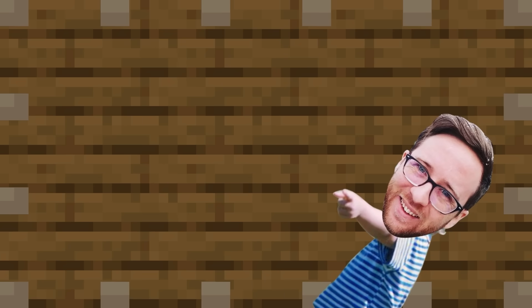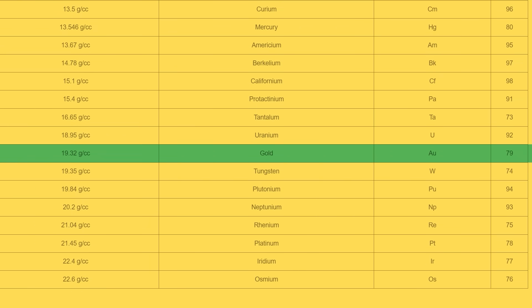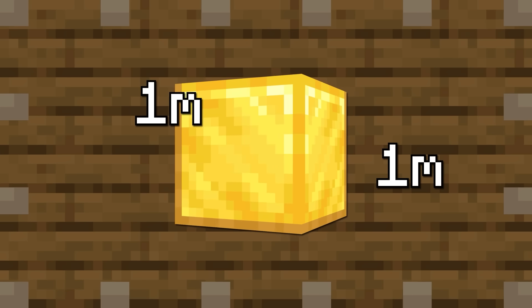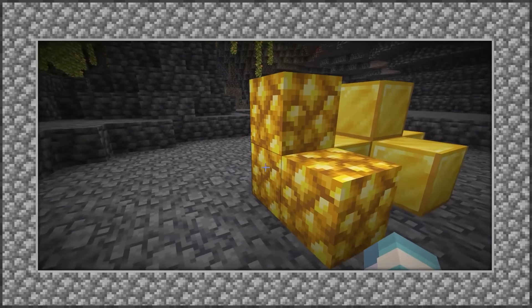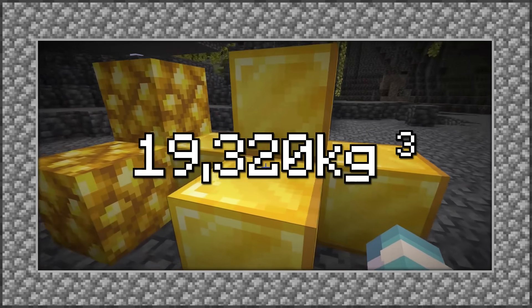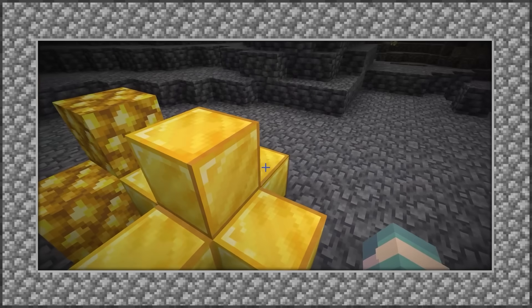Anyway, where was I? Oh right, pistons! So first of all, what's the heaviest thing in Minecraft? Well, it's probably the gold block. Gold is one of the densest materials known to man, and it's certainly the densest thing in Minecraft barring some magical properties in bedrock or something. A single block is one meter by one meter by one meter in size, or precisely one cubic meter. It's possible in-game to make a block of solid gold, and gold has a density of 19,320 kilos per cubic meter, which means a single block has a mass of 19,320 kilograms, which makes our math actually pretty easy.